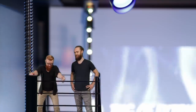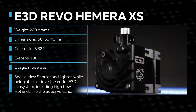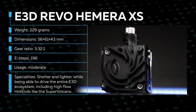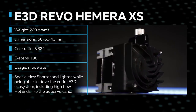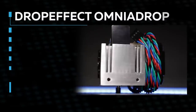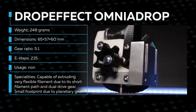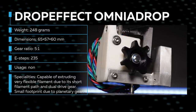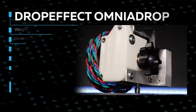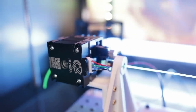Next up: E3D Revo Hemera XS versus the Omnia Drop from Drop Effect. The E3D Revo Hemera XS weighs just 229 grams, making it the lightest and smallest extruder in the game, while still capable of driving the entire E3D ecosystem. The Drop Effect is the second lightest, tailored to print exceptionally flexible filament — its planetary gear system makes it the underdog coolest for the viewers at home.